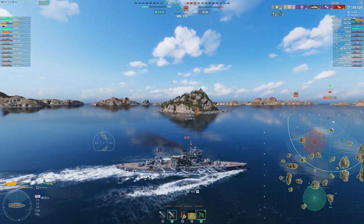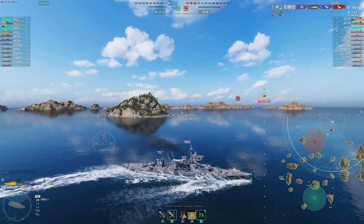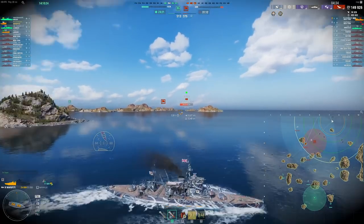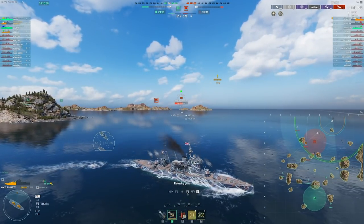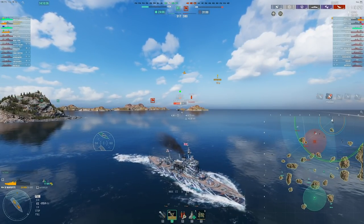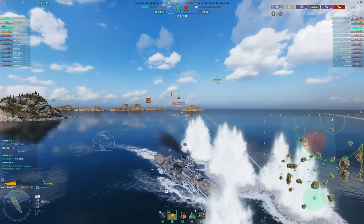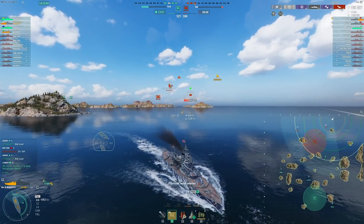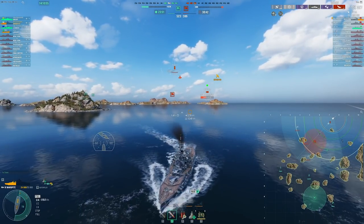Talking about what the Warspite is good at: it has overmatch with 380mm guns, it's incredibly accurate, and it has a decent turning radius meaning it can dodge torpedoes reasonably well. I'm not pushing in anymore though — I wanted to spot one of their battleships. It's a premium ship so I likely have a concealment advantage with a full 19-point commander and concealment skills. My goal was to engage one battleship, turn away, and stay alive while putting as much pressure on them as I could.